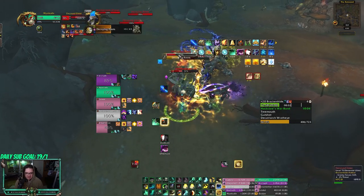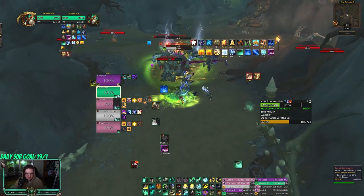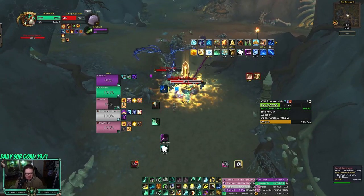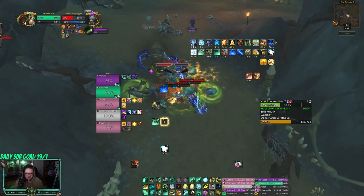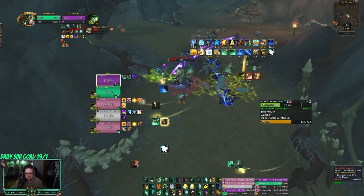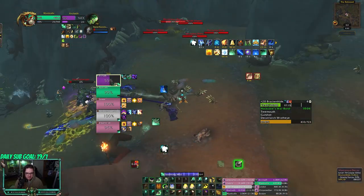The first boss and the last boss are really the only bosses that have many mechanics. There's not many mechanics for this either — dispel that or kick that, bubble for my ret pally. The second and third boss — the big blob — I don't even know what to call it. Three stacks here. That boss and the hyena boss really don't have much going on. Right now I'm just doing damage and Blackout Kicking as much as I can. I want to still have as much mana as possible.